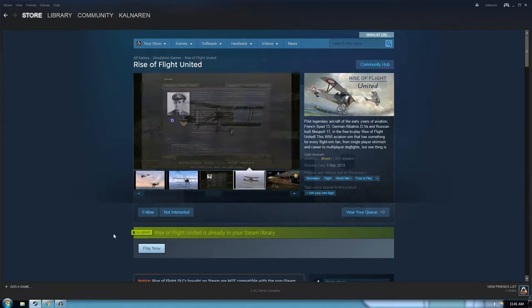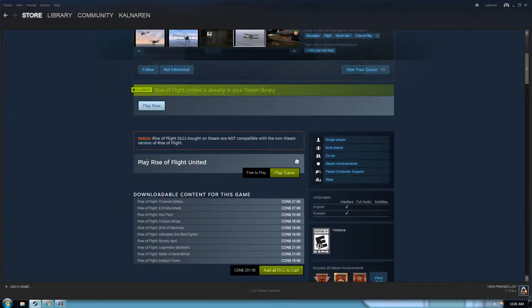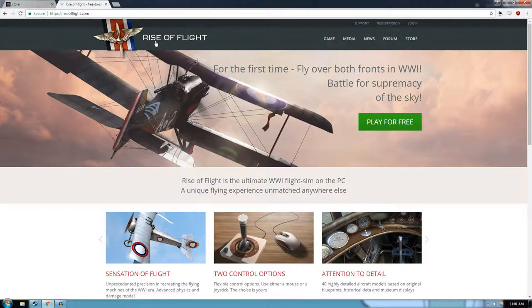If you're looking at actually getting into this game, I'd not recommend the Steam client simply because the DLC off Steam is not compatible with the DLC from the Rise of Flight website — it's one or the other. So I'd actually recommend just downloading it right from the Rise of Flight website.